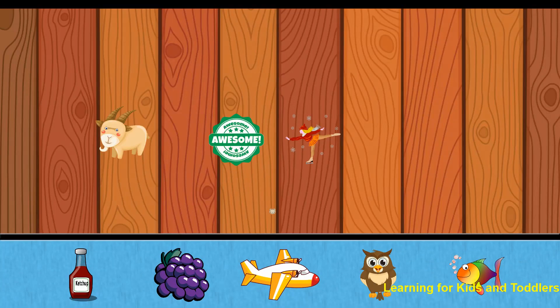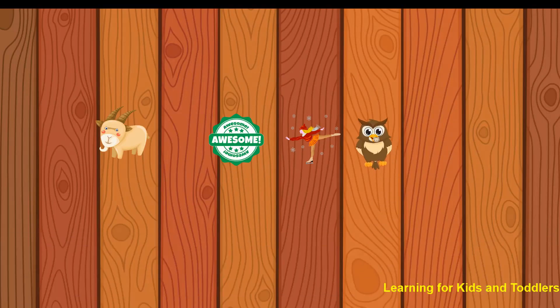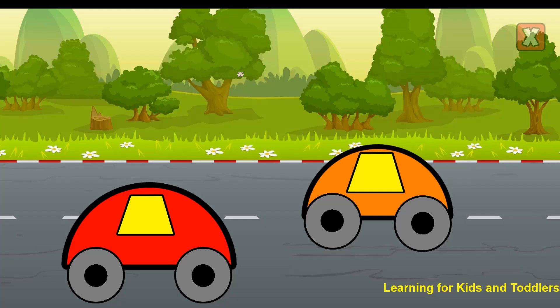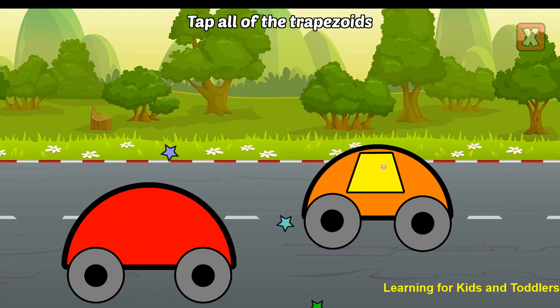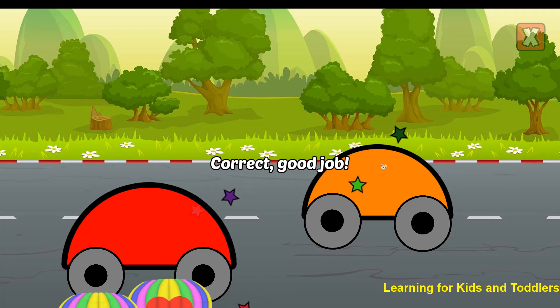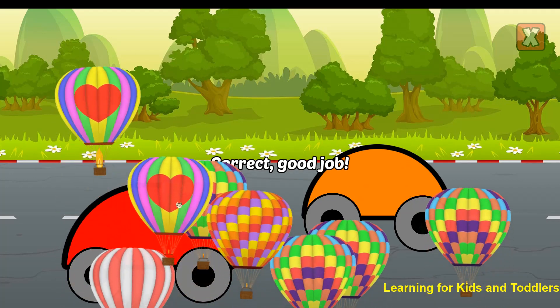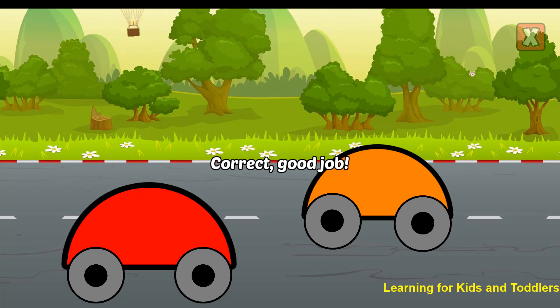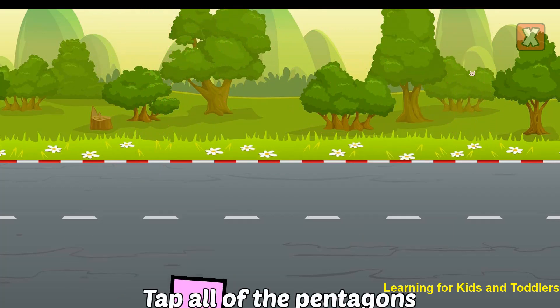Pick a new sticker! Tap all of the trapezoids. Trapezoid. Trapezoid. Trapezoid. Trapezoid. Trapezoid. Good job! Tap all of the pentagons.